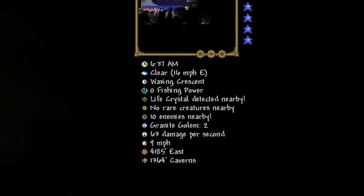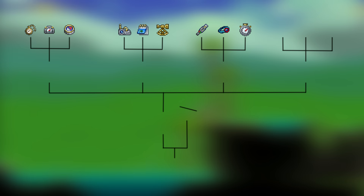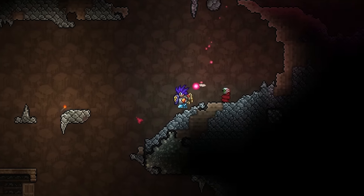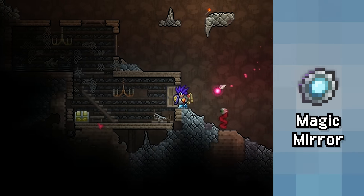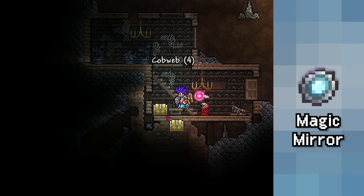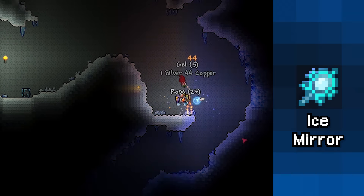This item is perfect for players who want to know all of their stats and their surroundings. Obtaining the Cell Phone is a complicated tree of farming and crafting, as many of its components have low drop rates due to their rarity. The order isn't necessarily important, but let's start with an item you hopefully already have — the magic mirror or ice mirror. You can find one in chests in the underground or cavern layers, or for the ice mirror in ice chests in the underground snow biome.